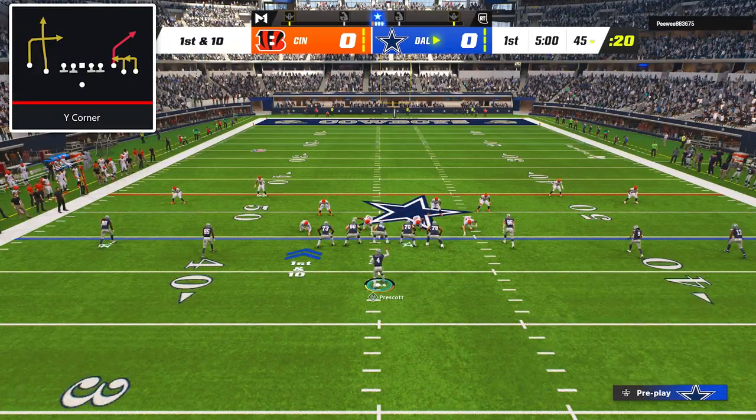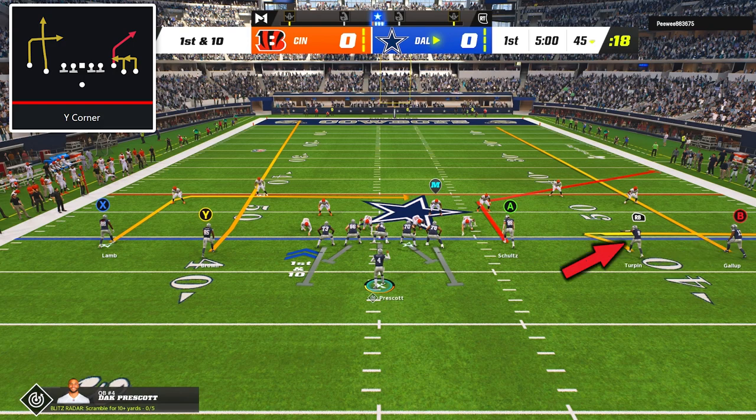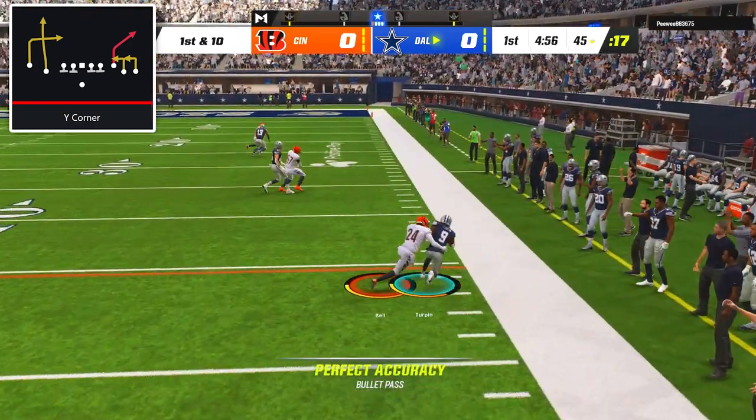I began the game with the play Y Corner, and my only adjustments were to put the outside receiver on a streak and put the middle receiver on a slant. My opponent was playing man coverage, and Kevante Turpin was able to get some separation, and Dak hit him for a cool 10-yard gain.